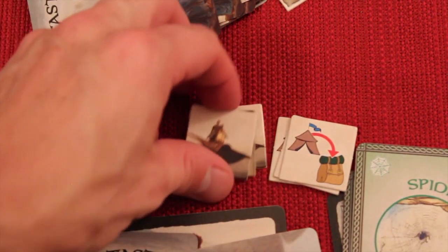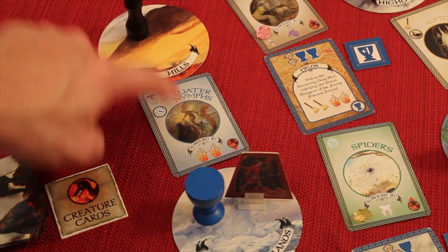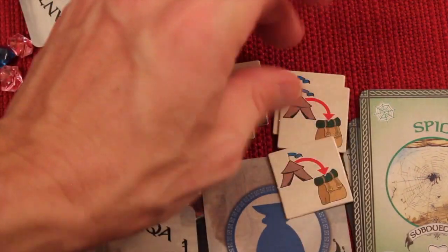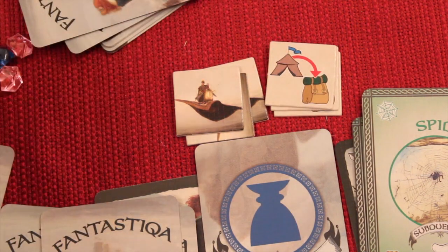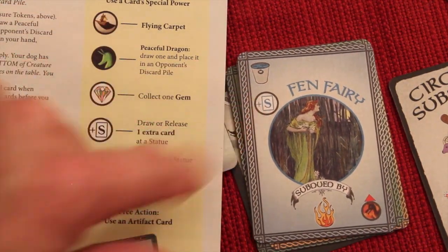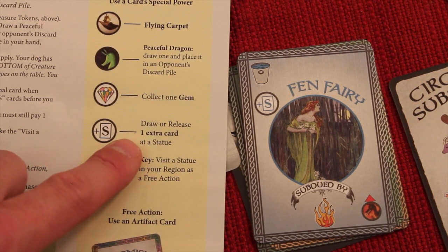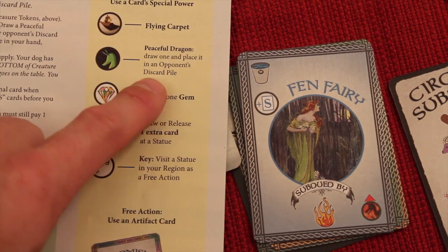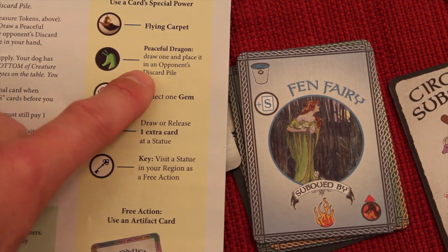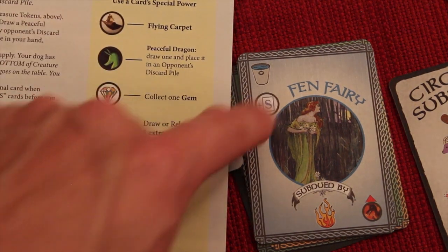You can also use tokens as free actions. The magic carpet token lets you fly over a creature you can't subdue, moving there anyway. Another token lets you shuffle your discard pile into your draw deck and draw a new hand, cycling through your deck faster. Some cards have special actions too: drawing extra cards at a statue, collecting a gem, placing a peaceful dragon in an opponent's discard pile, using a flying carpet effect, or visiting a statue as a free action.